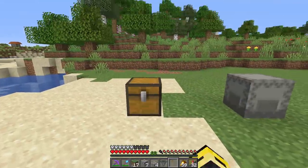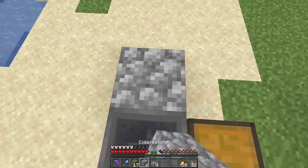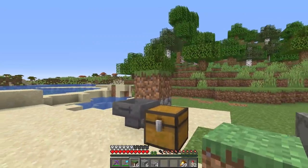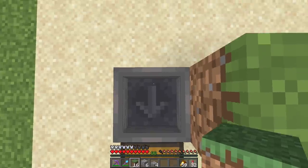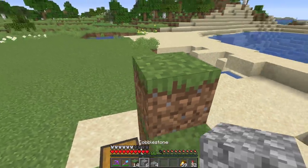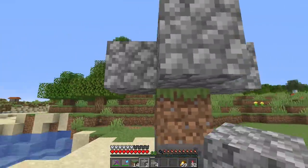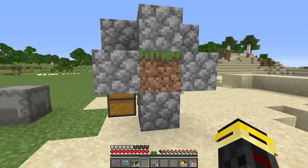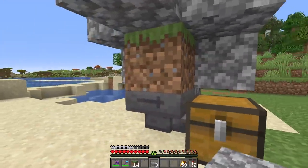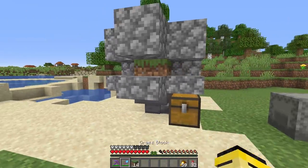The first one up on the list is the cobblestone generator. Put down your chest with your hopper running into it, and on the back side place a solid block with a temporary block on top. Then on top of the hopper place two temporary blocks. Put four solid blocks all around the top side, two solid blocks on the side, a slab on the back side, a slab on the front side, and then two more slabs on either side.